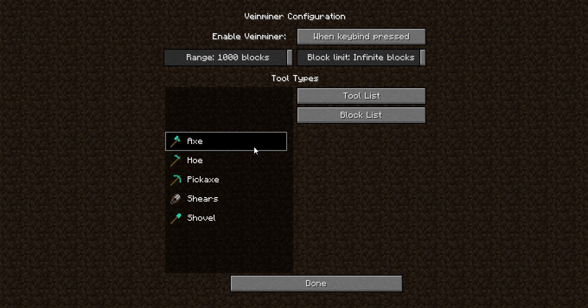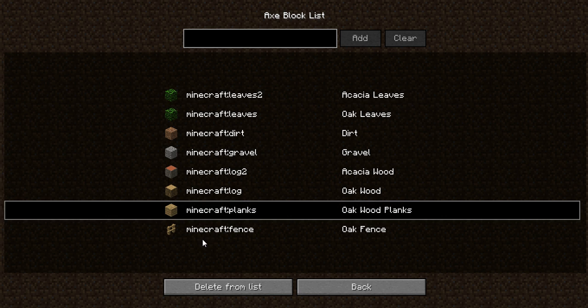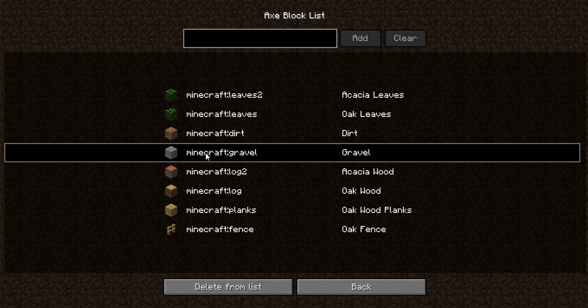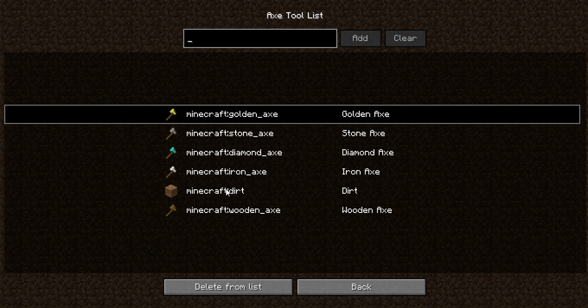Here's the interesting part: Vein Miner doesn't care. Vein Miner only cares that you can destroy the block — if you destroy the block, it will vein mine the whole thing. What Vein Miner knows is: this is the axe tool and you tell it these are the blocks you want to vein mine. It doesn't check whether you have the proficiency or not — it just checks the list, and if the block's there, it will vein mine it.